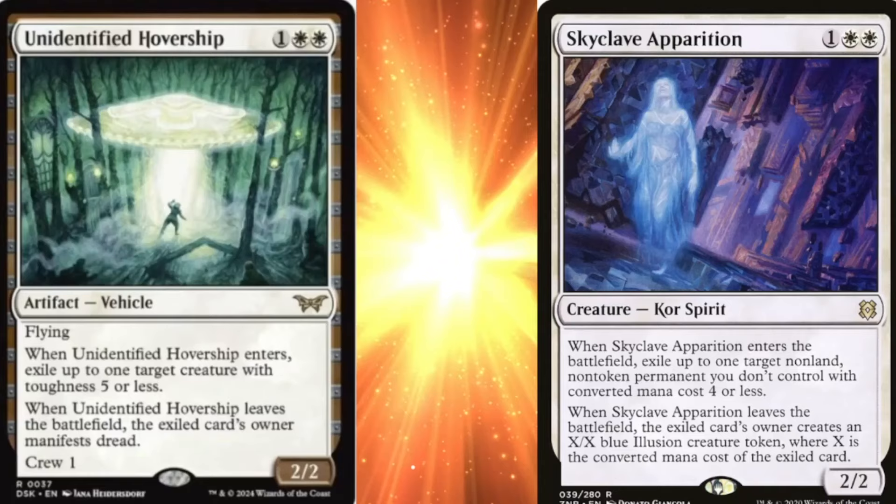Let's go over and take a look at what we're talking about. When you look at this card, Unidentified Hovership — I'll be honest, I look at mechanics first and artwork second. I looked at it and said hey, it's a flying vehicle, and it enters and you exile a target creature with toughness five or less. That's pretty unique. There are ways of lowering and getting bigger creatures gone — that's awesome. And when it leaves the battlefield, the exiled owner gets to manifest dread, which could just be a small creature or some scary card. But that's not bad. It avoids and evades a lot of things. This is a decent card.